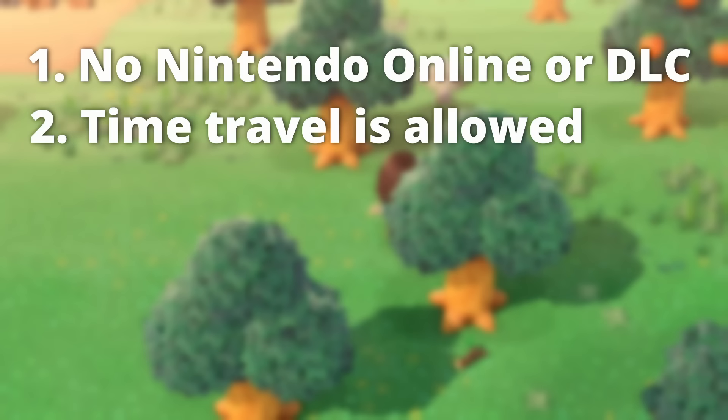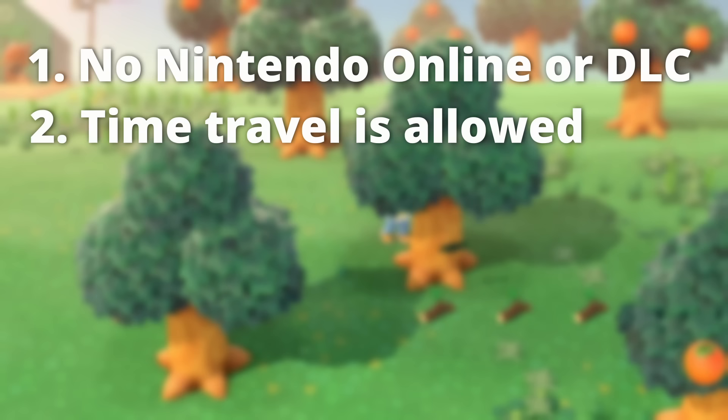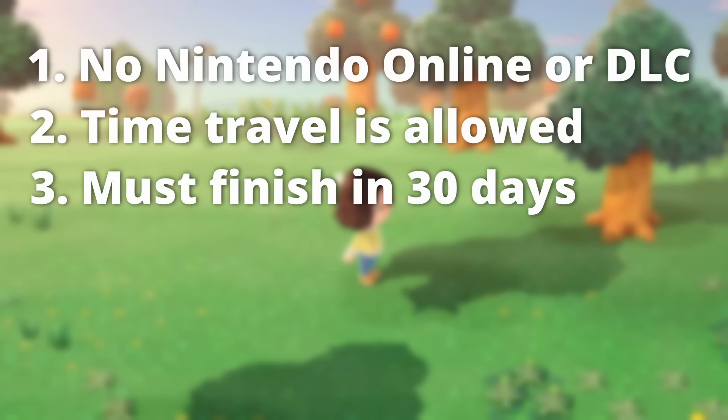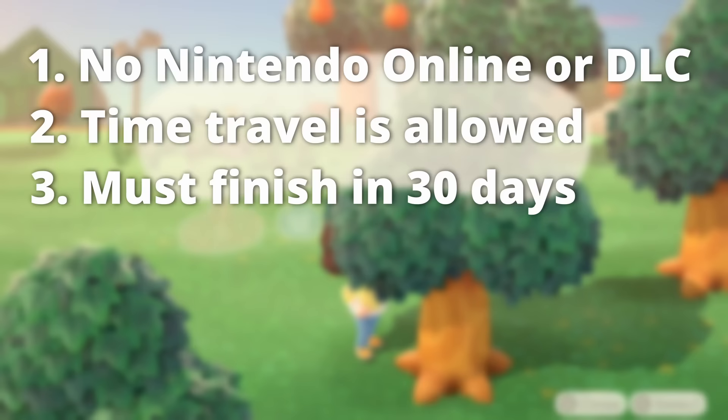Am I cheating? Technically yes, but also no. Keep in mind that you're supposed to play this game really slow — take it day by day. So just let me have this one thing. This is the only way I can finish this island in 30 days. And the final rule: must finish in 30 days. Even if I don't decorate every single pixel on the island, once 30 days is up, the island is done.